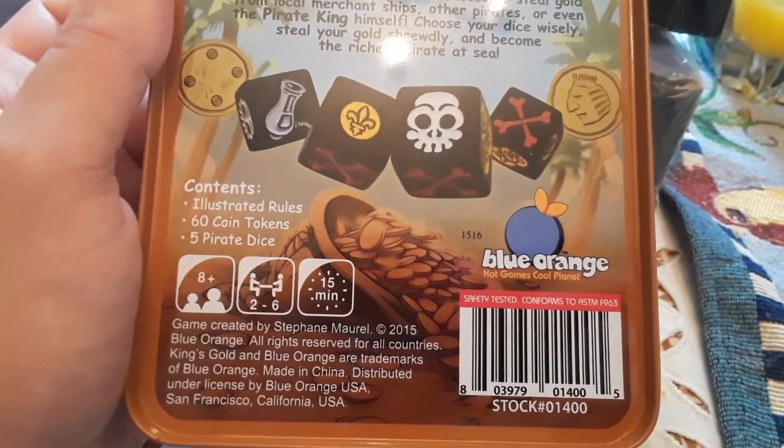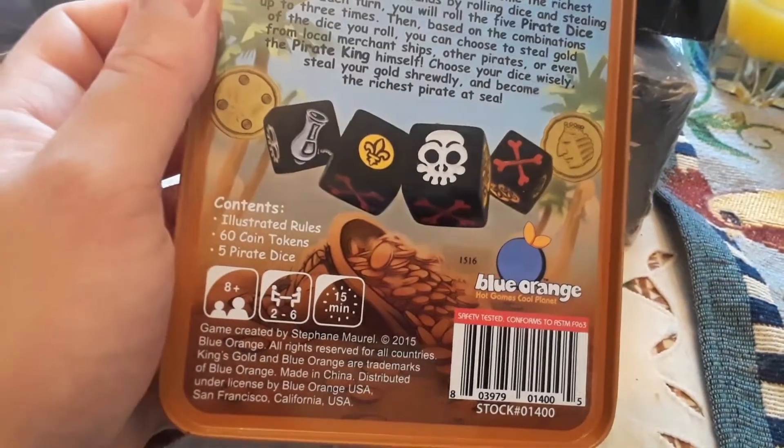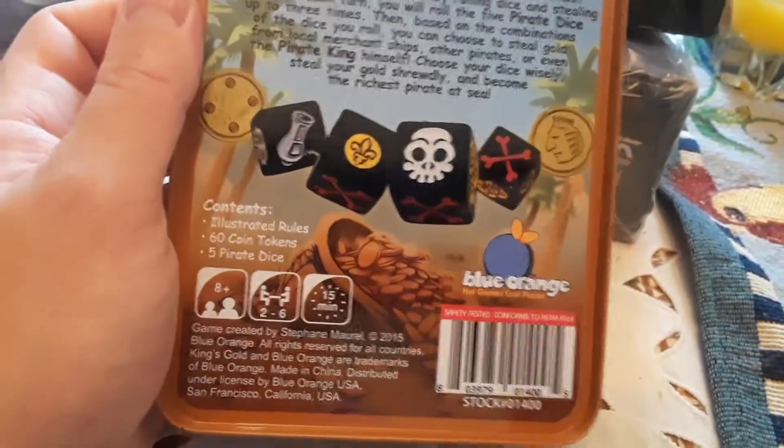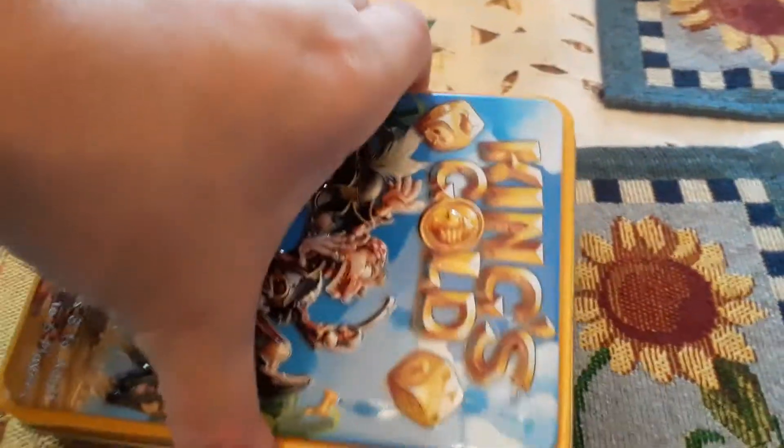Contents are the rules — ye rule book — sixty golden coin tokens, and five pirate dice. Errgh! Let's check it out.